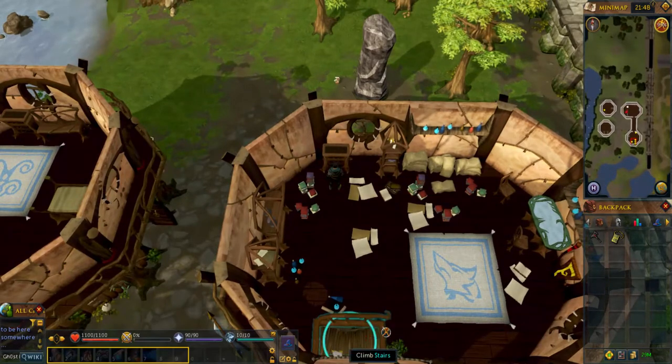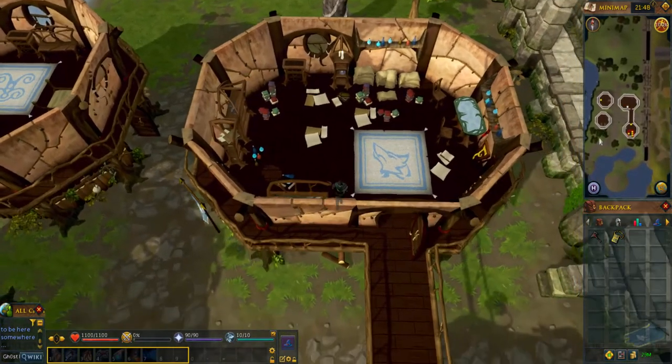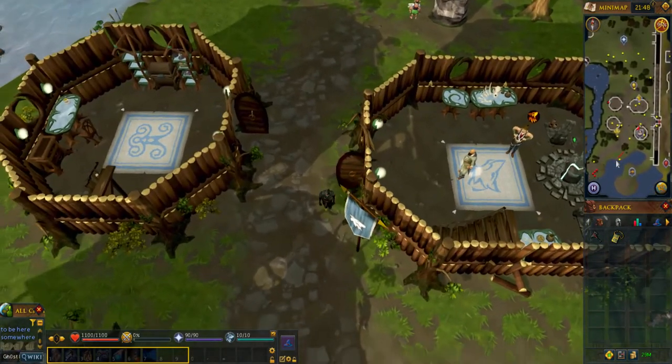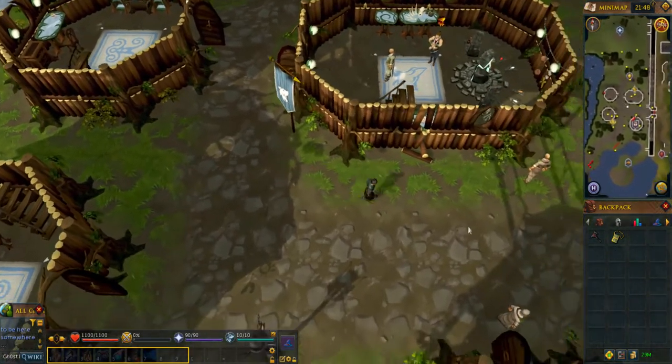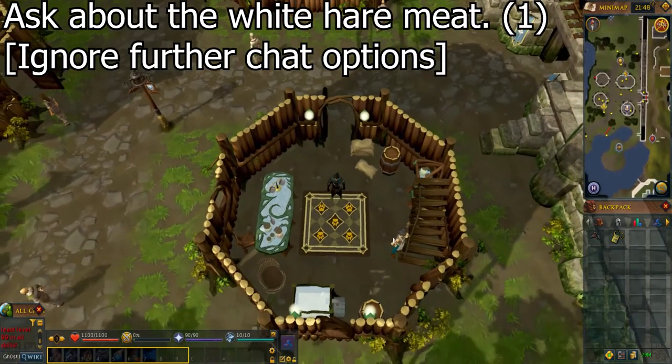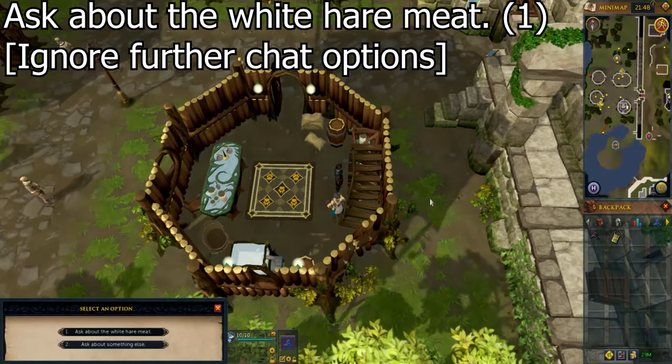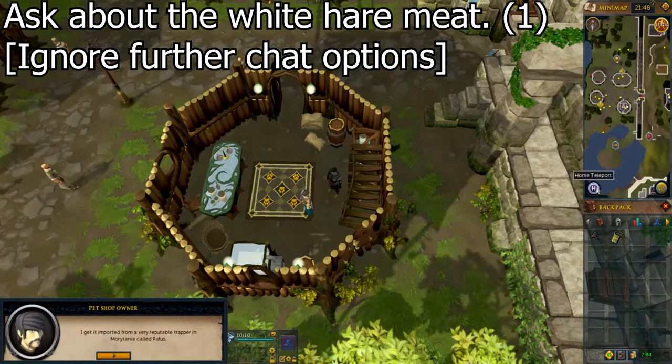Go downstairs and go to the pet shop to the south. Talk to the pet shop owner and select the first option to ask about the white hair meat to get some. You can ignore further options.